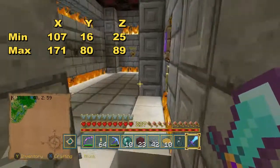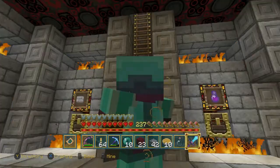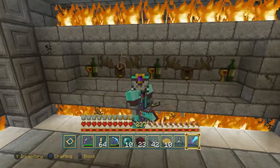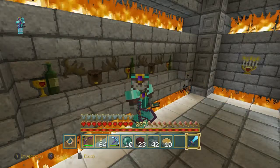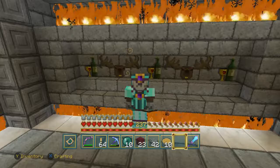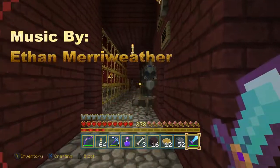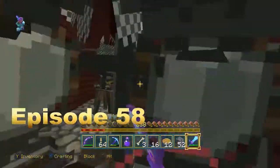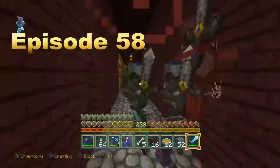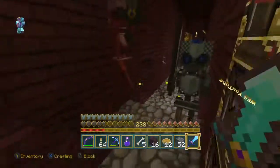Now we're back at the AFK point. Check out the map — there's the 139, 48, 57 coordinates we used to set up our matrix to figure out where to half-slab. This is certainly a fun and productive build. I hope you all enjoyed this video. This is Wes, and I'm going to go battle some wither skeletons.